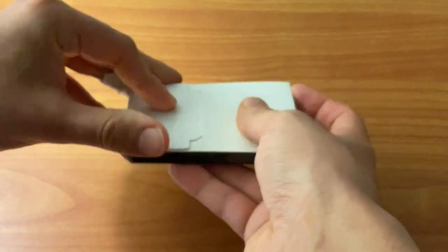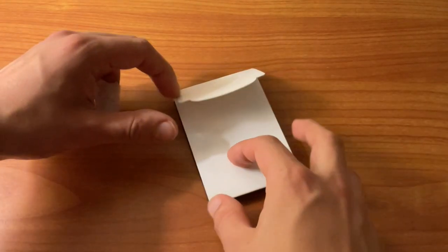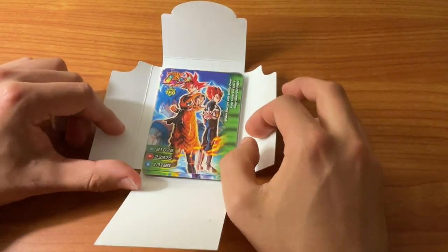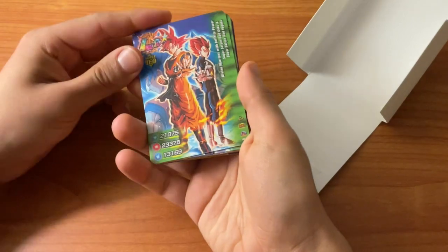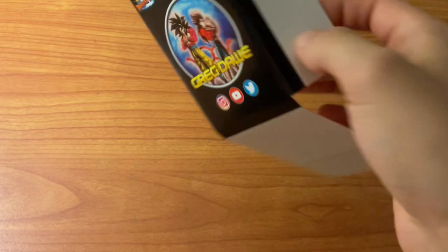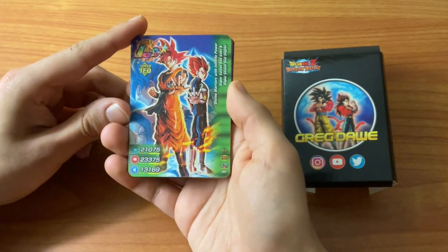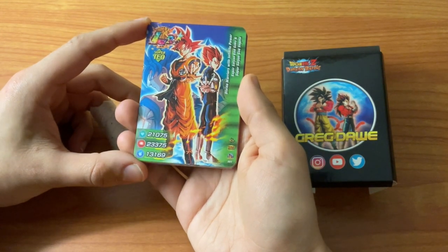Okay, we got it open. Let's get into these. If you play Dokkan Battle you'll know what these cards are. These are some pretty special cards - specifically for the seventh anniversary Legendary Rare characters. Let me just fix up the box real quick without breaking it because I like the box. These look awesome. So we have the LR Super Saiyan God from the seventh anniversary.